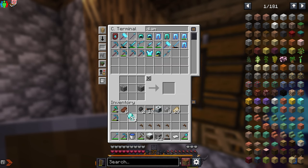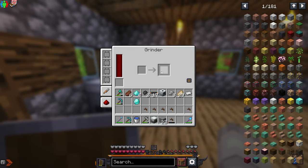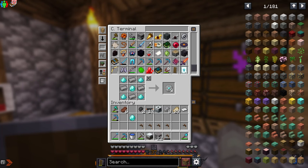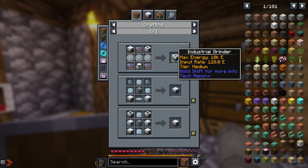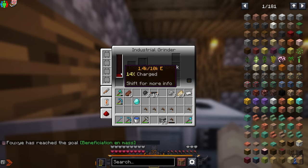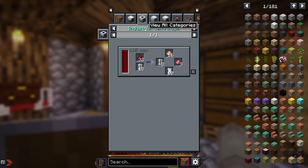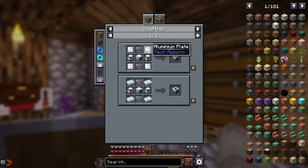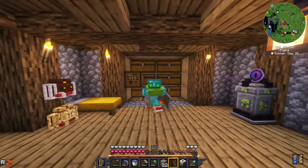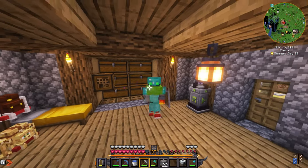We grind four diamonds — it's working and we already have steel. We got all the diamond dust we need, so now we make the grinding heads — there we go. Now we have the industrial grinder. I'll place it right here and — incomplete multi-block, so it's one of those. I still need an industrial centrifuge which is a little complicated so I'll skip to the part where I get everything and then explain the process.